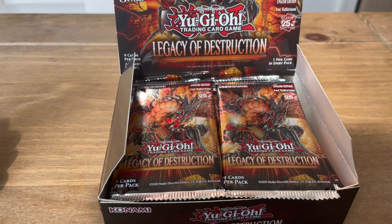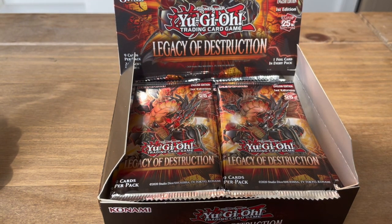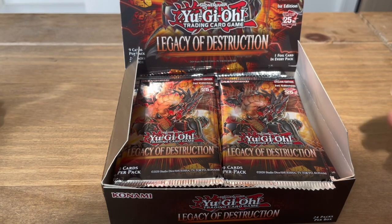So I know in this set we have some new Dearbell support, we have Tenpai Dragon which is becoming one of the best decks as of recent, and we also have some Sangen support, some new Sangen cards. There's a lot of good cards in here. I actually really like the set and the artwork feels a bit more crispy.